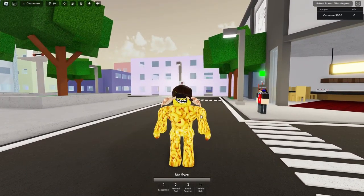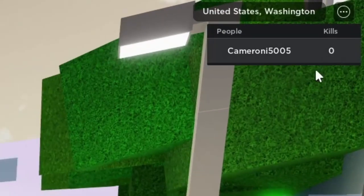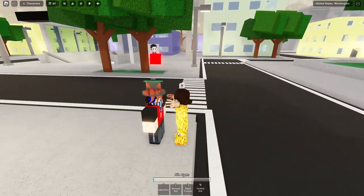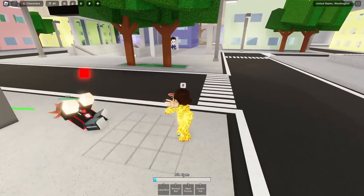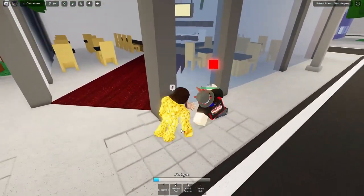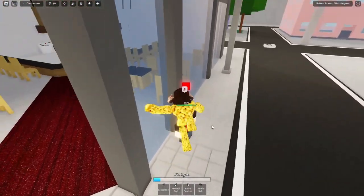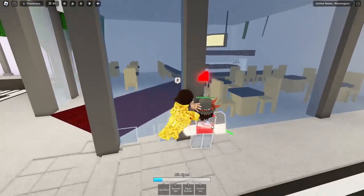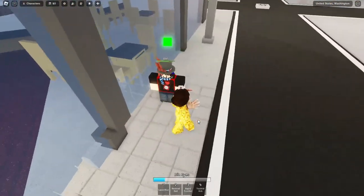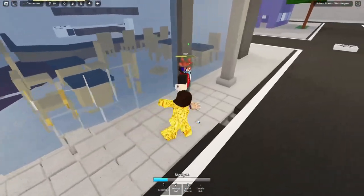So we're in Jujutsu Shenanigans right now and we're going to be testing out the combat. I have not played this game very much — I've joined this game once and I'm basically completely new to it. That's the combat as you can see. One, two, three. You can also do down slams — it doesn't make a little aura around the ground. You can also uppercut. This game has less effects than The Strongest Battlegrounds and the combat feels a little bit janky, but it's still nice. I love this destruction.